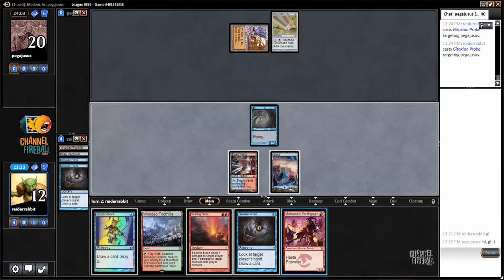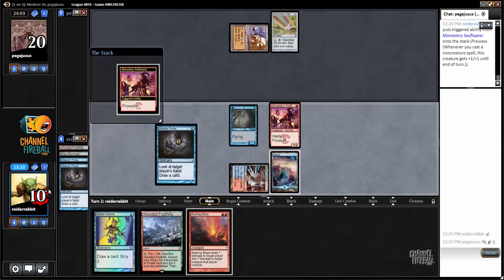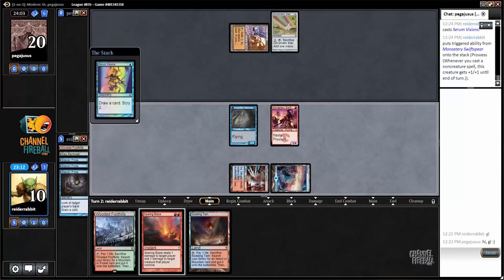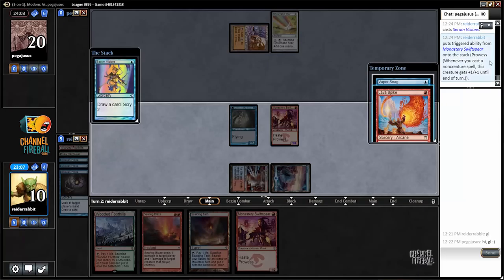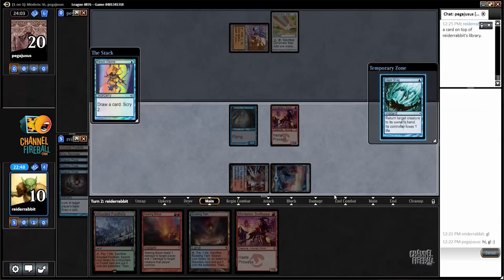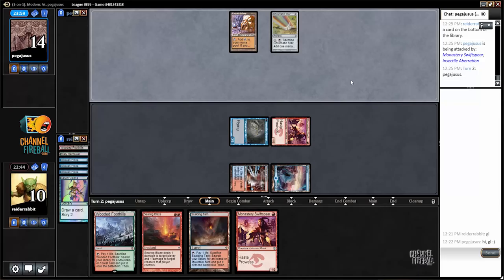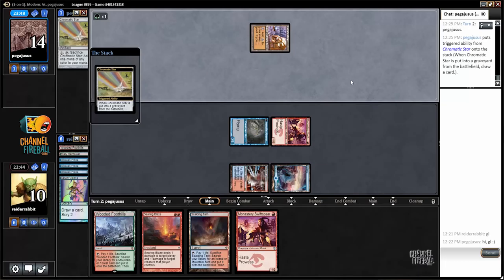Perfect. Now I'm going to play my Swift Spear, Probe again, then Serum. Vaporsnag looks bad here — I think Vaporsnag is bad here. I'm just going to top the spike. I'm only going to draw one of these two cards anyway because I'm cracking a Fetchland next turn. Six damage on Turn 2 from creatures is pretty good. I've got ten coming next turn if my opponent doesn't have a strong play. Oblivion Stone can't be activated until Turn 4. The Karn can only answer one creature. I think I'm in really good shape to win this game.